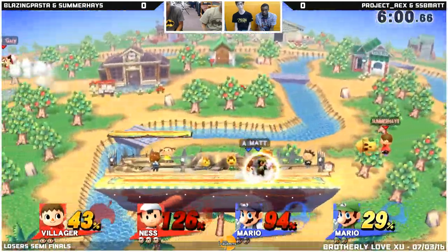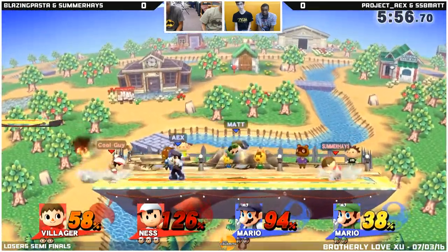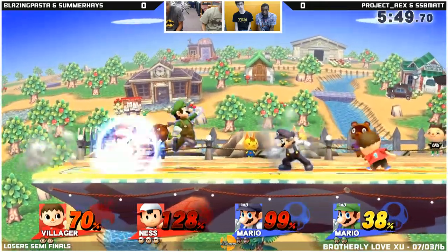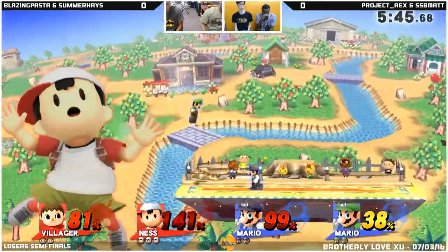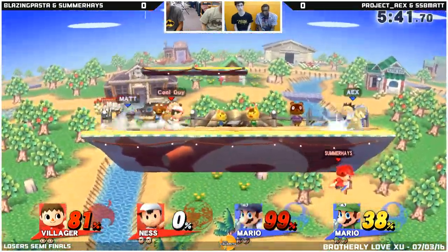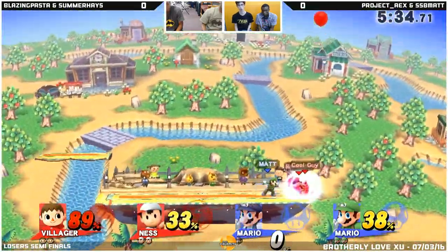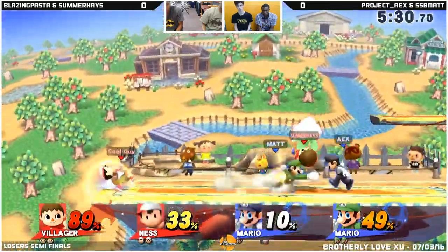Here we go — double throw. He's looking for any opportunity to spike off the side with that forward air, trying to get him closer. Grab, up smash — so he's got time to combo with his teammate here, but Summerhaze smartly decides to go the other way. Costa was just coming in, so he was able to spawn and split up the two. Good kill there from Summerhaze — wasn't watching closely what that kill was, but it was a very nice one.